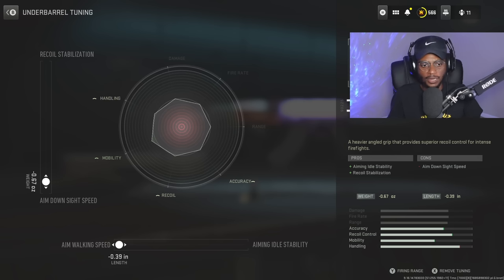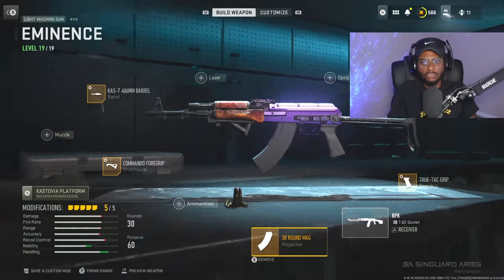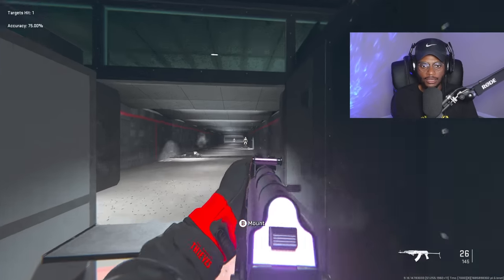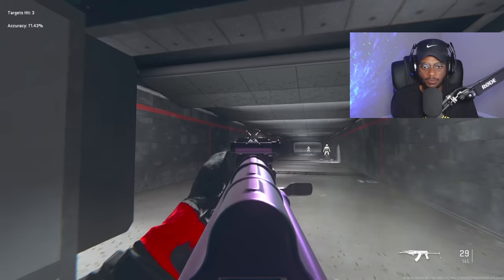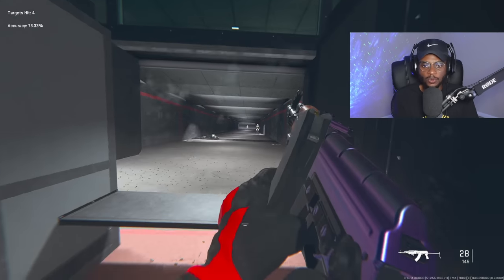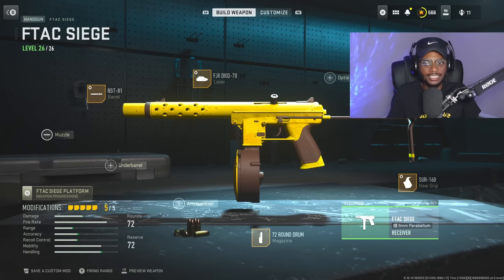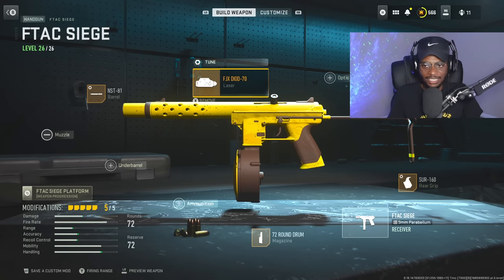Finally, we are going to rock that 30-round magazine, fully transforming the RPK into an AR. With the tuning, you're going to be very happy — we have a quick ADS and, like all the builds I create, very easy to control recoil. It's going to be a good setup. Even with the reduction of range attachments, we're still able to get two-shot kills. The secondary is going to be the F-TAC Siege, a fantastic secondary — SR-160 rear grip, 72-round drum, NST-81 barrel, FGX-D 70 laser, and the Siege wirestock, all making this weapon feel like an SMG.